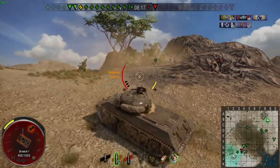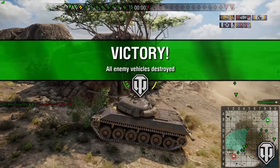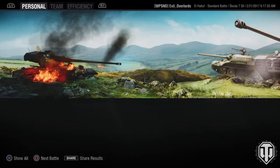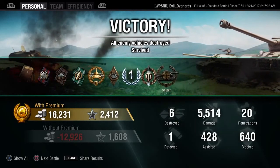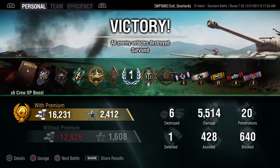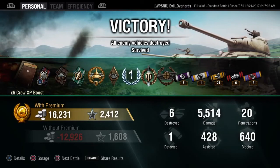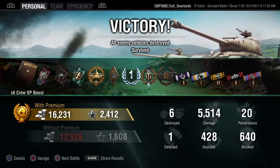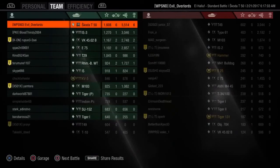That IS-3 is just going to go up and bully the last guy and kill him. At the end of that match we ended up making 16,000 silver because we did fire some premium. We got 2,400 experience, 20 penetrations for 5,500 damage which gave us six kills. That also gave us a sniper medal, top gun, and high caliber. We assisted 428 damage and actually blocked 640. We got a mastery badge first class, and that was a great match to use a six-times crew experience boost.